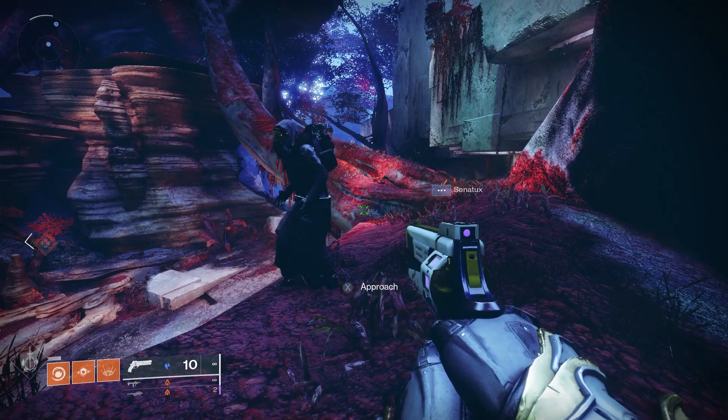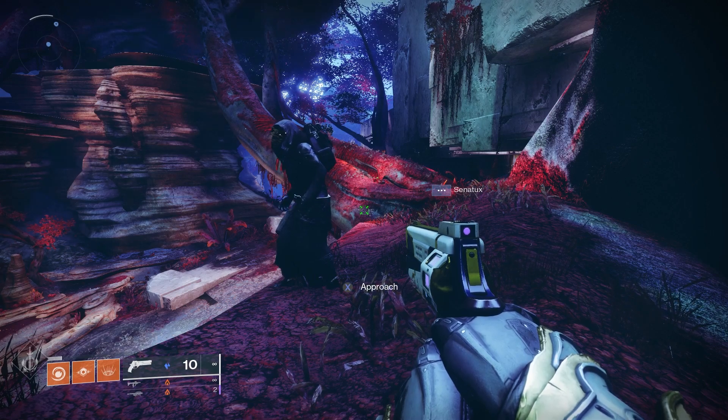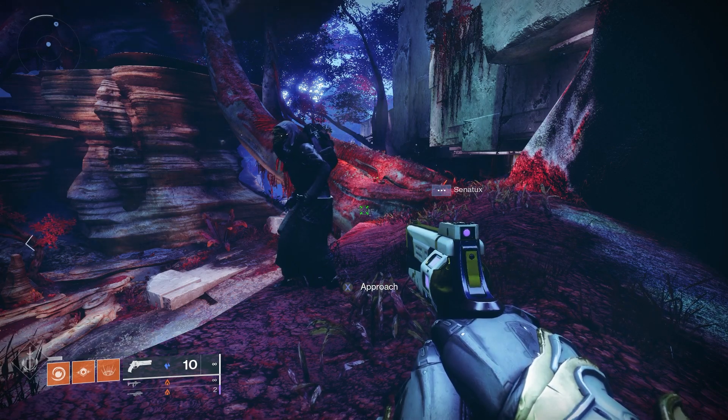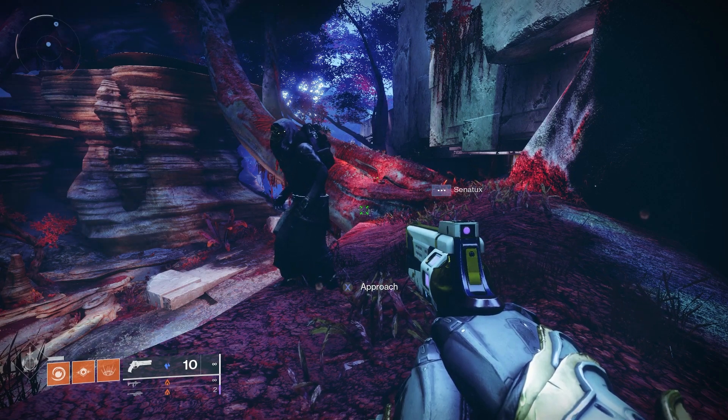Welcome back to This Week in Video Games. Xur is back for the weekend in Destiny 2, bearing gifts — exotics in exchange for legendary shards. You can pick up exotics you don't have, including weapons and armor.